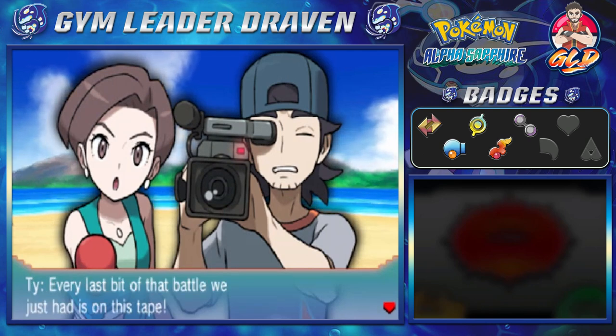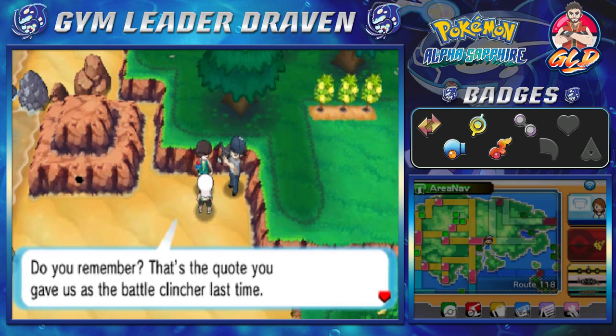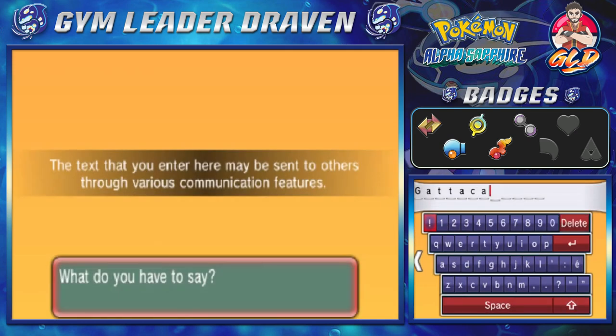She's quoting from the last time: 'Gattaca — that's the quote you gave us at our last battle, I'll never forget that.' For the interview this time, instead of 'Gattaca' I'm going to put — clean sweep. Because it was a clean sweep. And she says they'll be keeping an eye out for us.